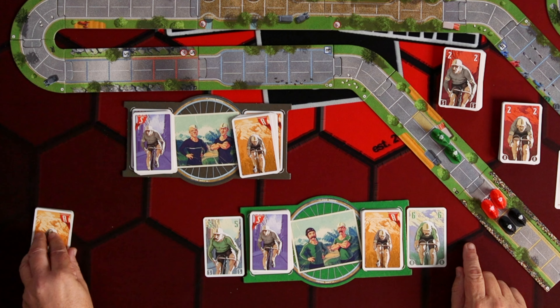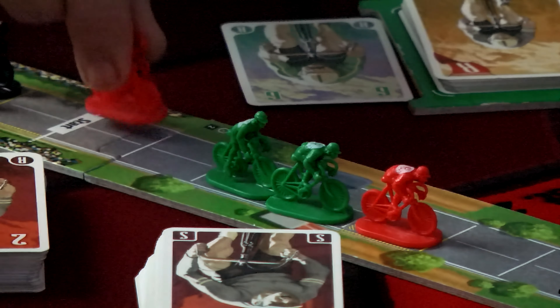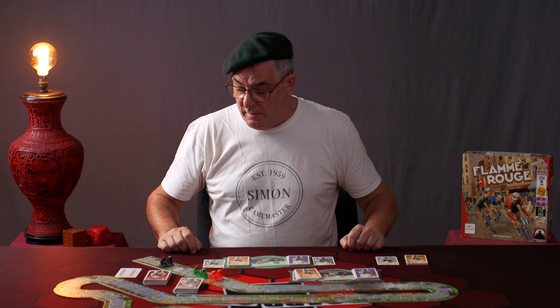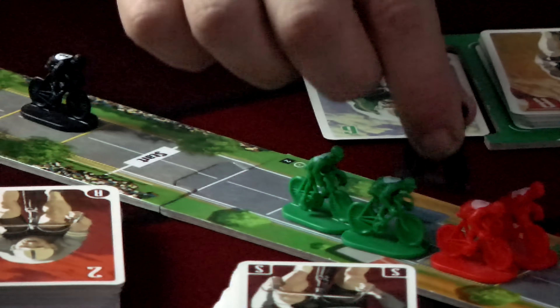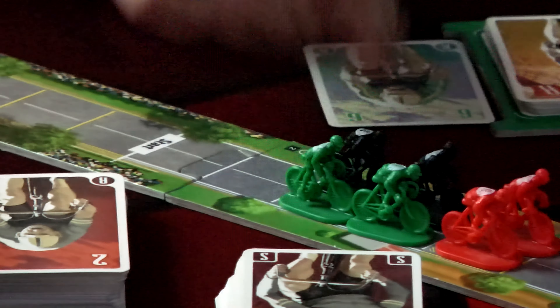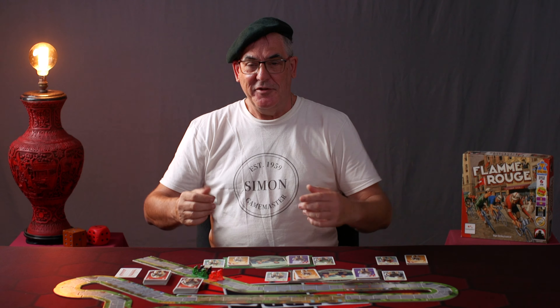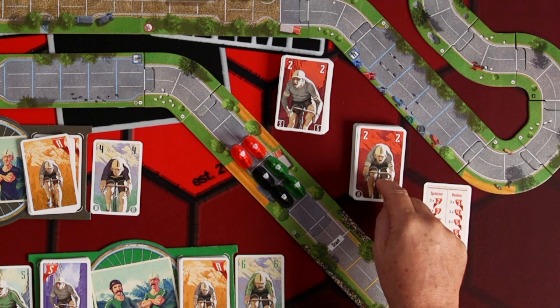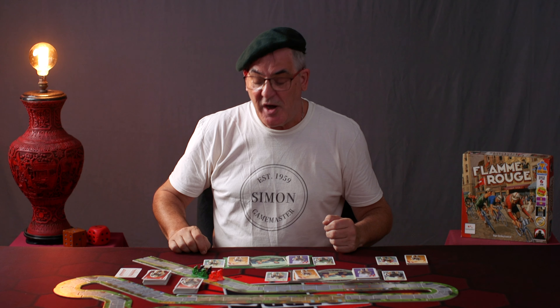That's my team done. The red team — they just get a card and both riders will go five. Then the Mushered team: the sprinter goes first at five, and the rouleur goes four. The peloton team has moved into the lead, and I'm quite pleased about that because they are breaking the air barrier first. Whoever's in the lead has to take exhaustion cards — these red cards with the two value — they get shuffled into your deck and slow you down later in the game because you're getting a little bit tired and exhausted. These guys are the windbreak, they're pushing forwards, shielding us behind. So I'm quite pleased they're in front.